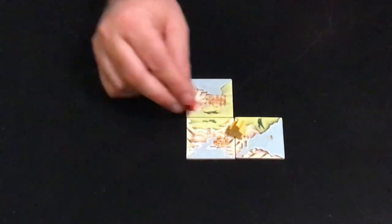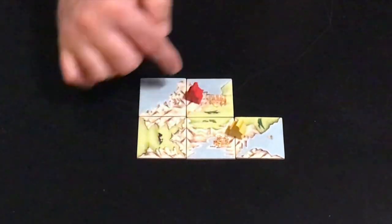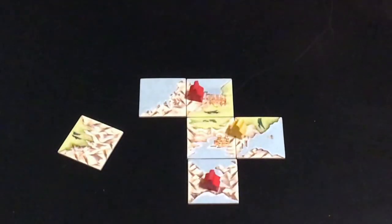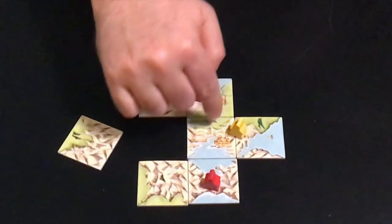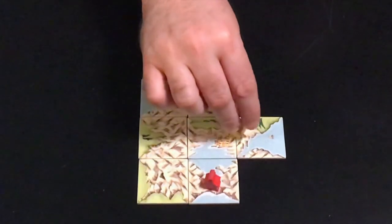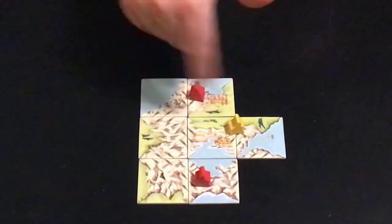If Red puts a pawn on a mountain, and it's considered a separate mountain for now, later on they may connect. Each pawn scores separately when removed — the other pawns in the area don't have any influence on that. That's a difference from regular Carcassonne. In regular Carcassonne, yellow wouldn't score anything if red had more pawns in the same area. In this game, when you remove the pawn, that pawn scores points.